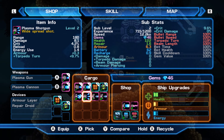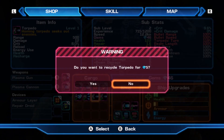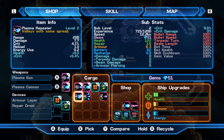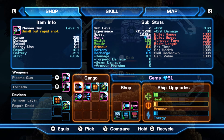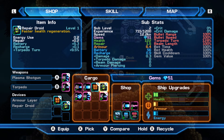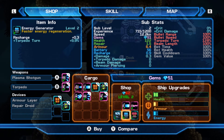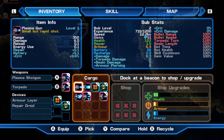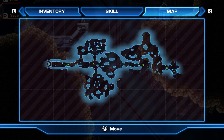You can get rid of items by holding X and recycling them for money back. I'm going to unequip the plasma gun and equip the torpedo in one slot, and swap in the spread gun as my primary. One issue with some guns is inconsistent energy bars — the torpedo uses a purple bar at the very bottom while others use the blue energy bar. I wish they were more consistent.